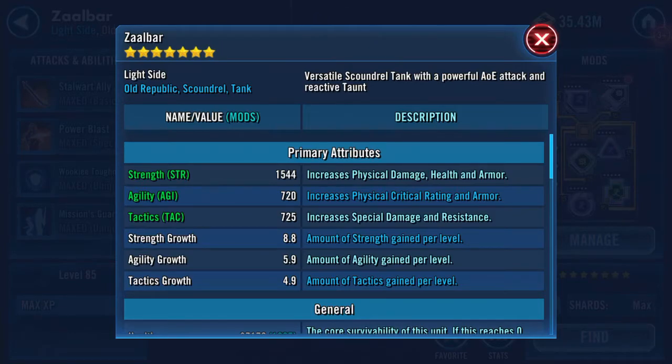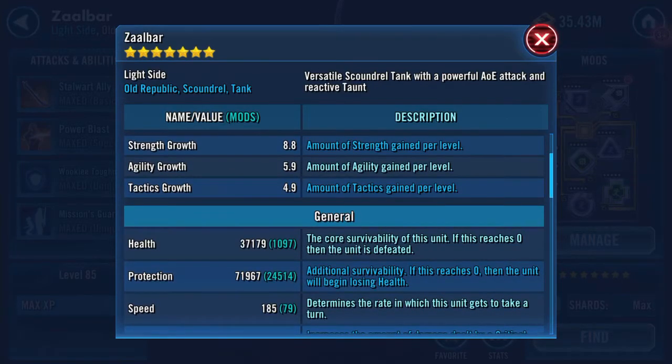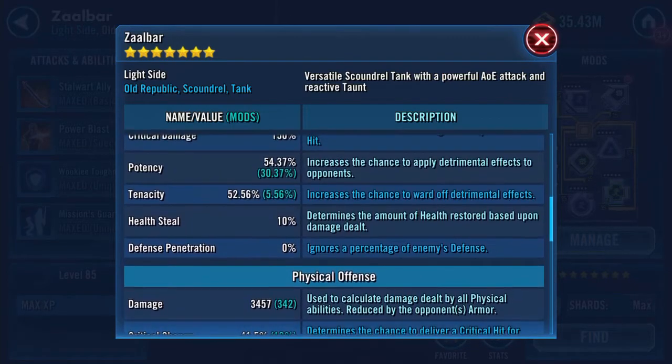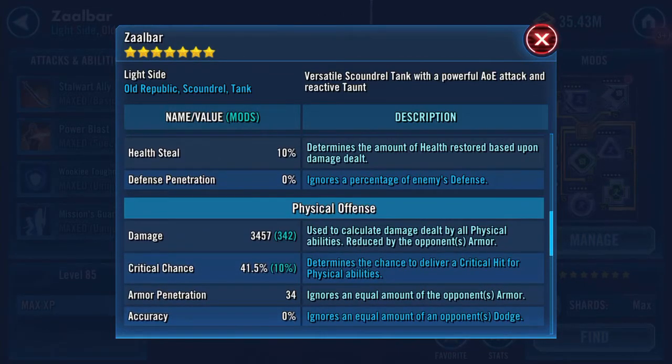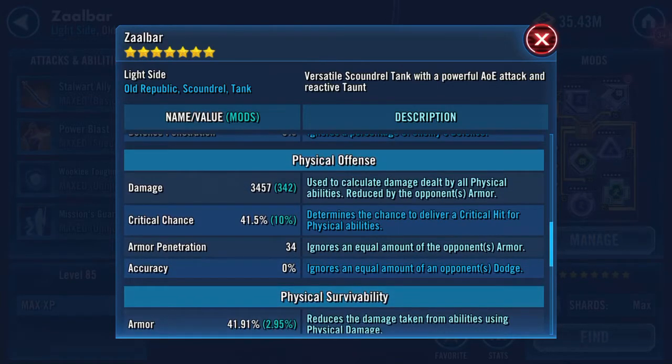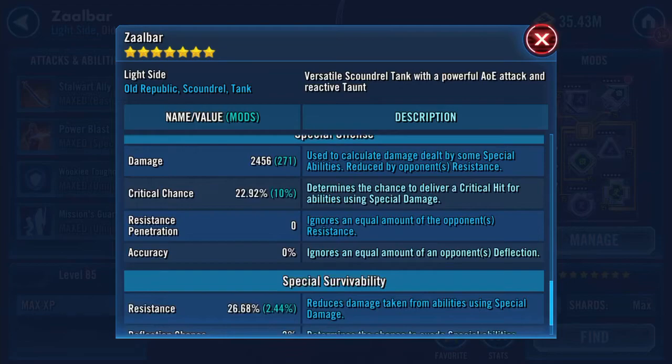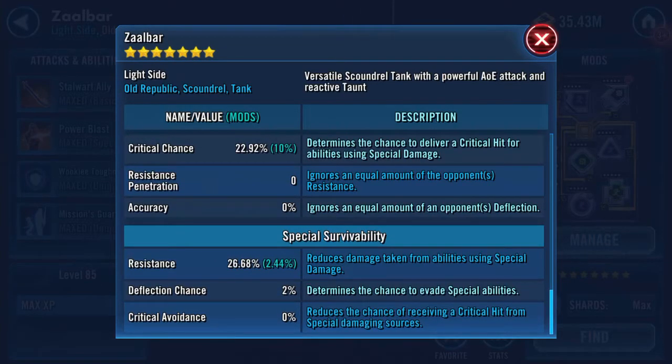1544 Strength, 720 Agility, 725 Tactics. 37,179 Health — whoa, health pull, and it's only 1,000 added from mods. 71,967 Protection. 185 Speed. Potency jumped there — 54.37. 52% Tenacity. 10% Health Steal. 3457 Damage. 41.5% Critical Chance, hopefully that's high enough. 34 Armour Pen. 41.91% Armour — oh, that's much better. 2456 Special Damage. 26.86 Resistance.